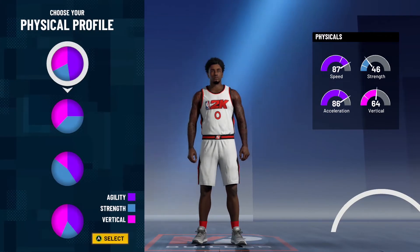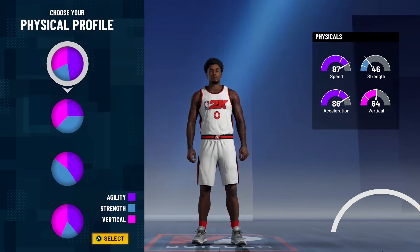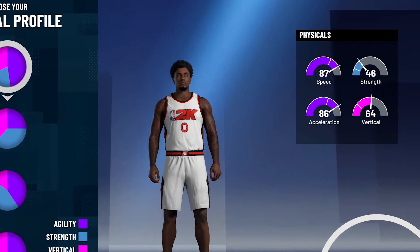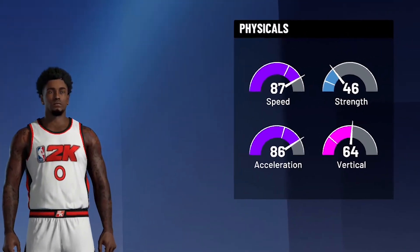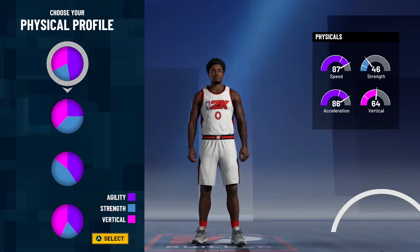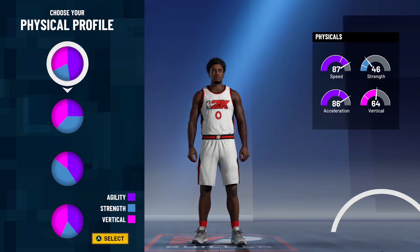For the physical profile, it's going to be the first pipe — you don't need to move it — the all-speed pipe chain. As you can see from the stats, it's going to be 87 speed, 86 acceleration, 64 vertical, and 46 strength. We're not focusing on strength — we mostly need the speed. The speed will finish at 89 when we complete the build, and if you have Gym Rat that puts it to a 93.